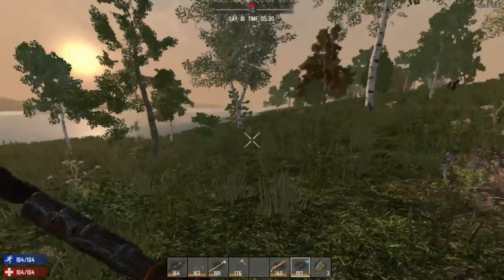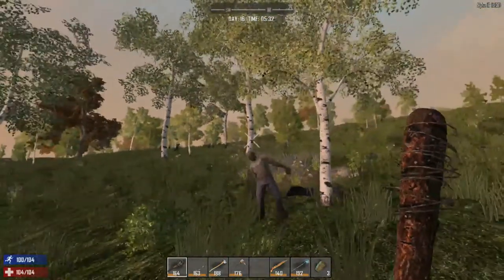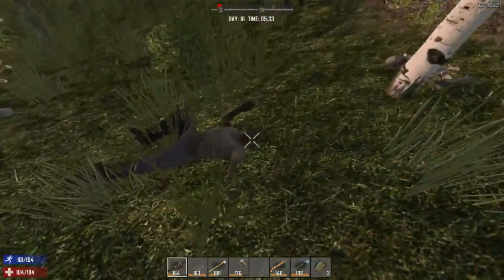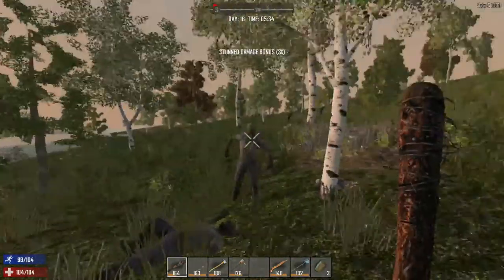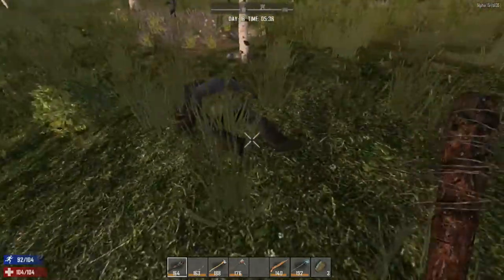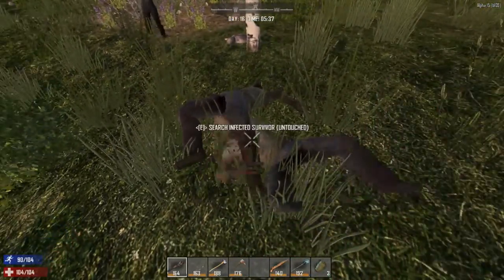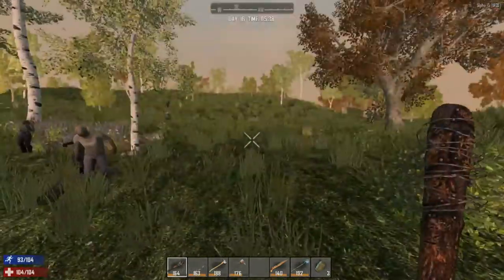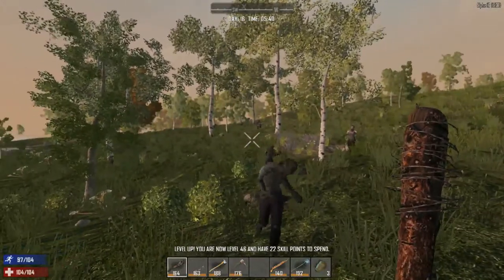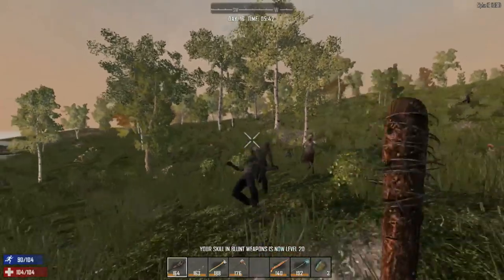I didn't quite make it to the waypoint but there are zombies on my tail. Looks like a wandering horde, so we'll be taking care of part of it. Let's get them — trying to hit this guy in the head. Bam, more skill points! We need some levels because we need steel smithing.